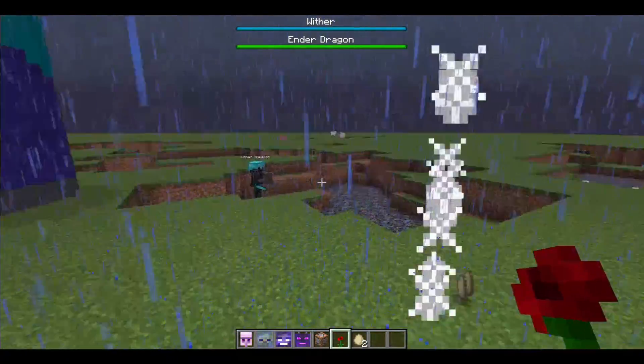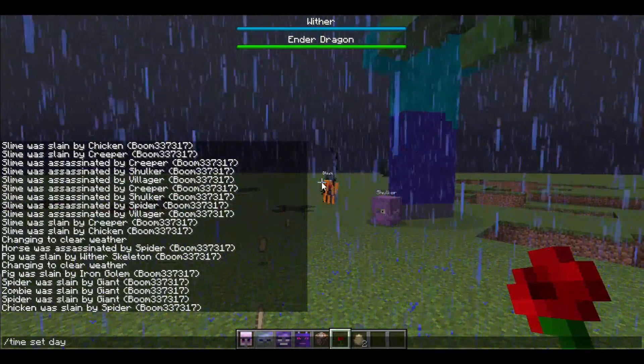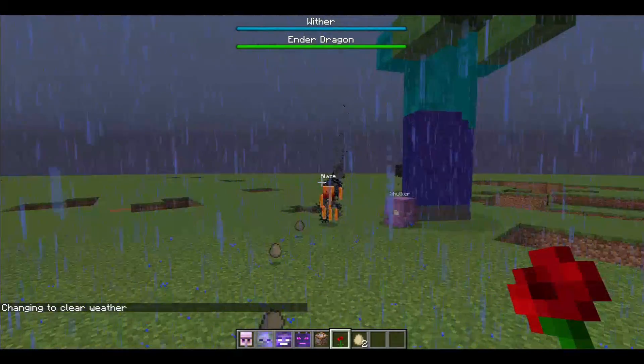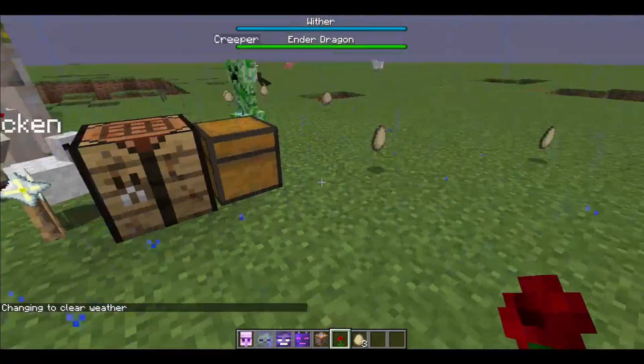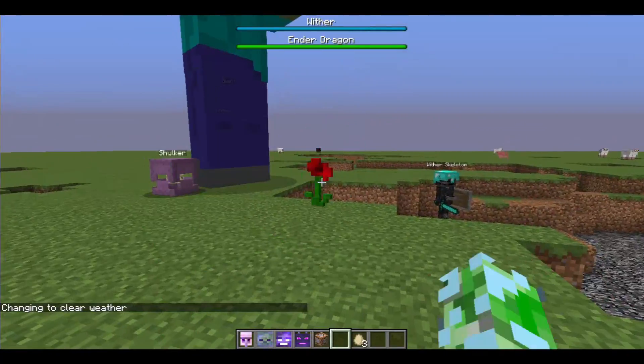Nether star, end crystal, elytra, and sponge — there you go. In that exact order too, there's no gimping on the position. You must put it in that exact order. And then you get an actual command block which you could put down on the ground, but then you'd waste the dragon egg.